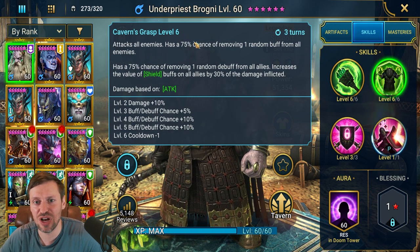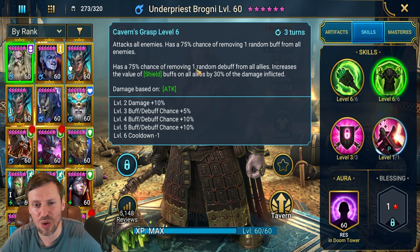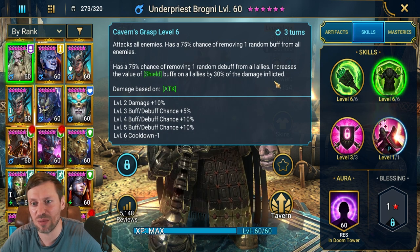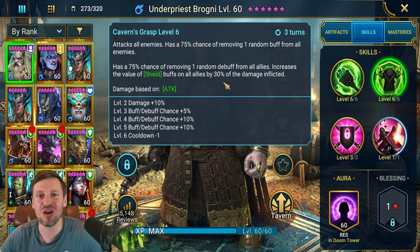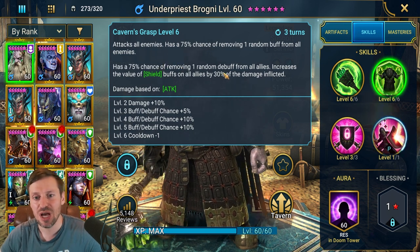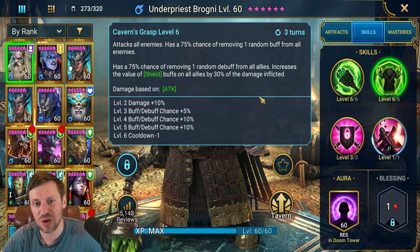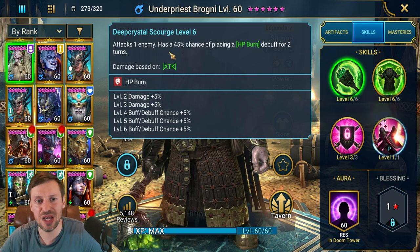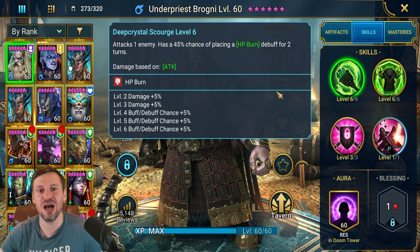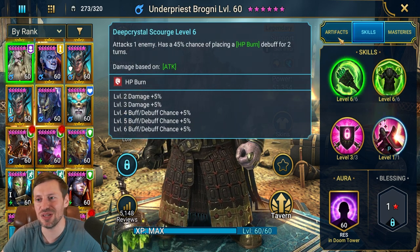His A2 attacks all enemies and has a 100% chance when fully booked of removing one random buff from enemies, or debuff from allies, and increases the value of shields by 30% of the damage inflicted. That's amazing — we are actually increasing our shields. So for PvE you might want some crit rate on him just to increase those shields. He also has a little mini cleanse. His A1 attacks one enemy and has a 55% chance when fully booked of placing HP burn — useful but not amazing.